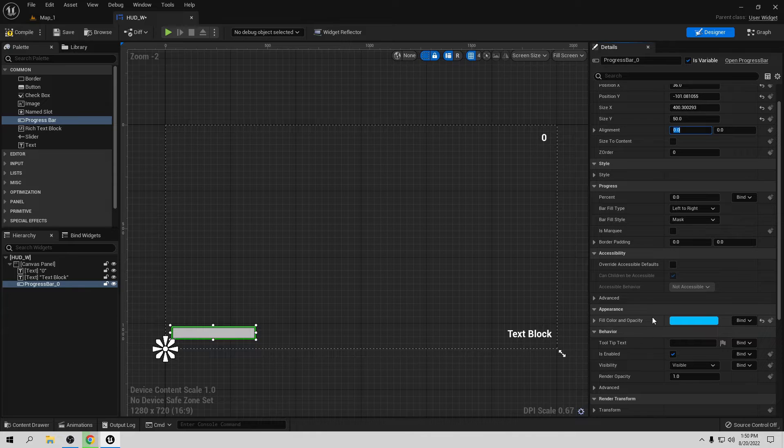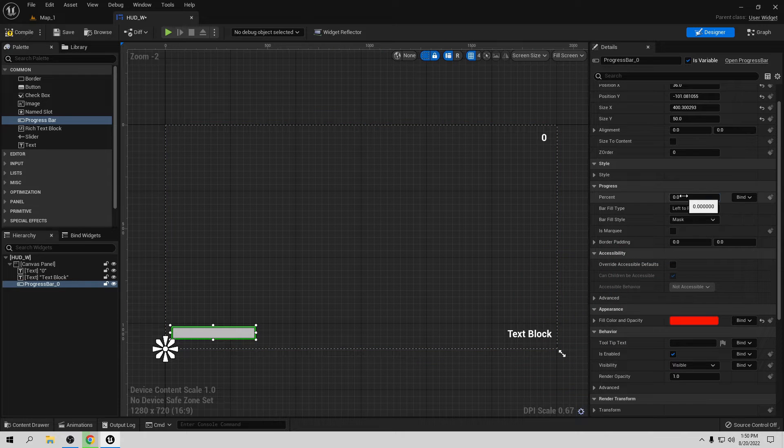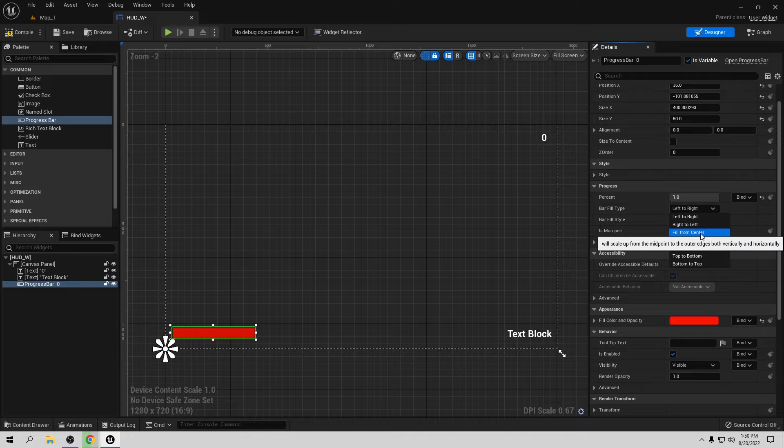We also want to change the color. Let's go to fill and change the color to red for health. Set the percent to 1 so we have full life. If we have half life it would look like that, which is perfectly fine. We can leave it at 1 for now so we have full life. For the fill direction, we can do left to right, or fill from center — that's really cool. I'll leave it like that for now. We need to bind this to our health variable, which we need to create in the character blueprint.